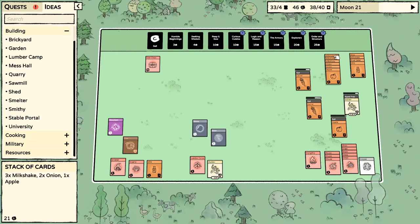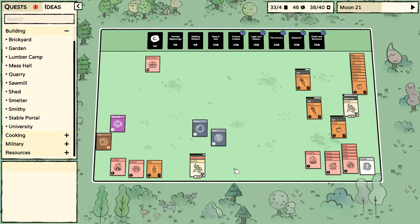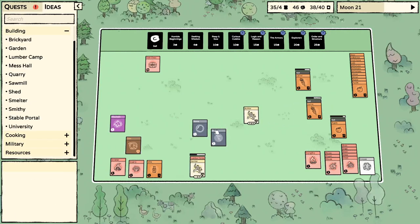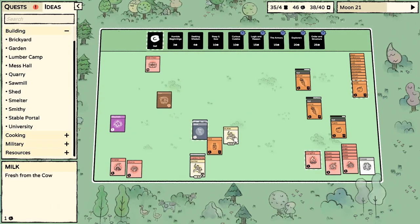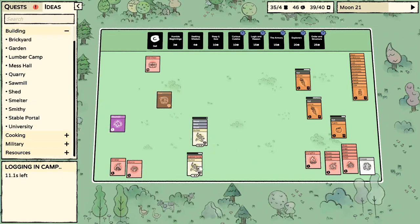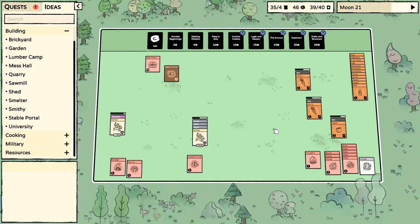I've got a feeling they can't eat raw onions — I don't know why not, not the nicest bit of food. Stone and stick — we'll get him making a shed. The milk can go over here. Pop you back in the mountain. This shed will increase my card limit to 44 which will be super useful.